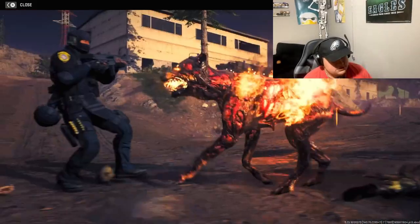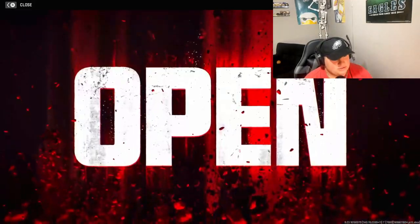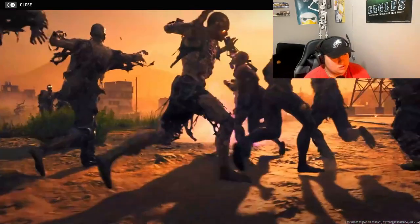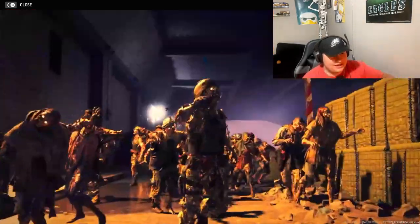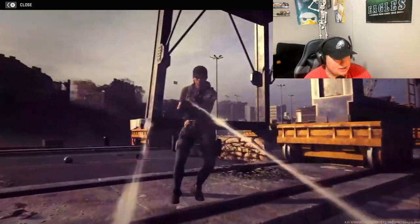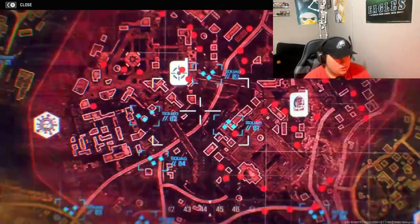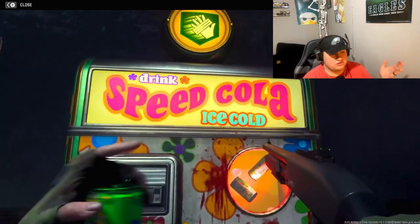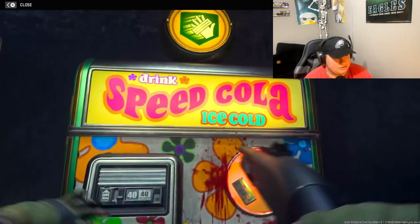Wow, hellhounds are back — that looks nice! Okay so if you're in the gas zone, and there's our wonder weapon we looked at — if you're in the gas you actually do have to have a gas mask, and the zombies are more dangerous. You can revive your teammates, that's cool. It looks like you can have upwards of six or seven people on one team, and then we got perks.